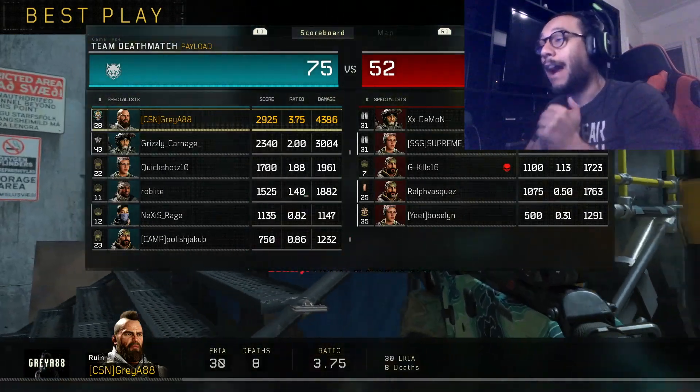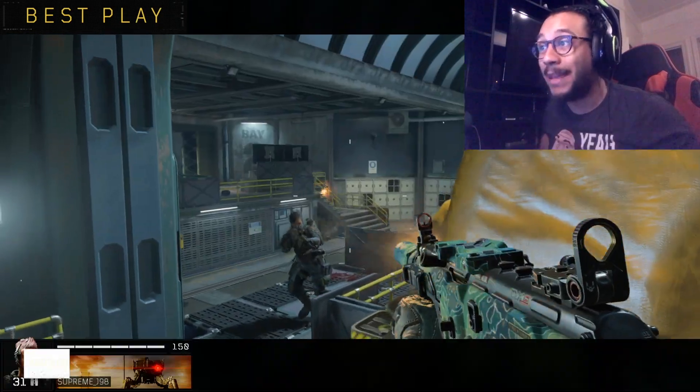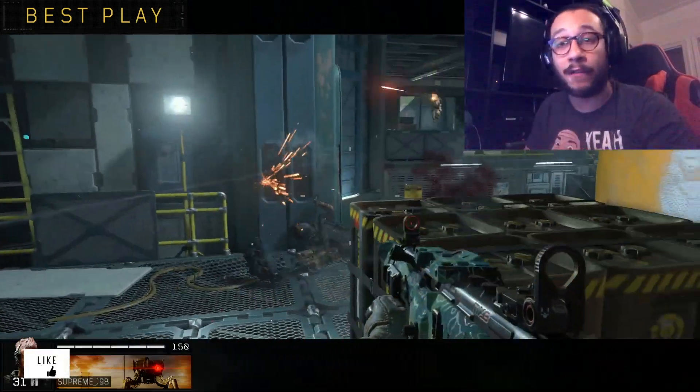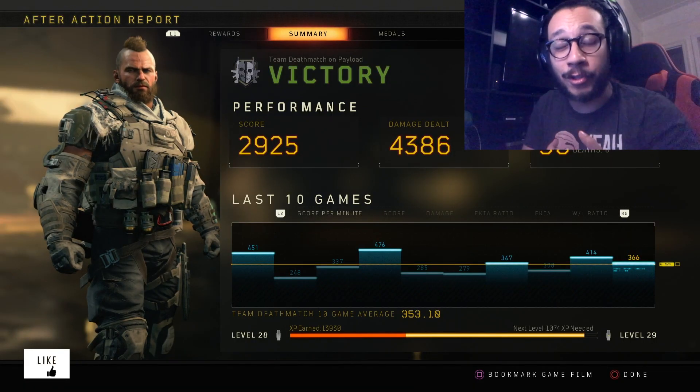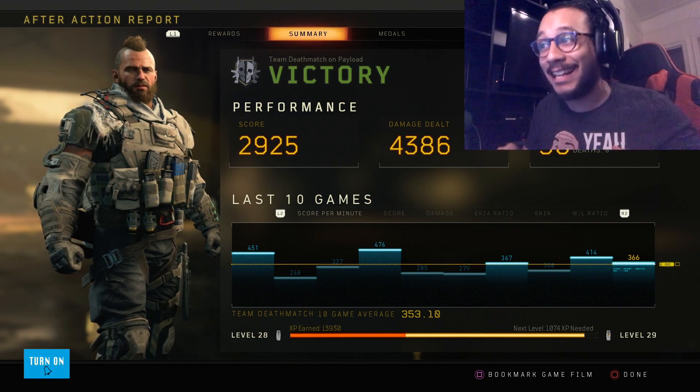30 and 9 — 30 and 8. I'm telling you guys, this class setup is the best way to run the Rampart to make it extremely OP out in the field. That High Caliber 2 and Long Barrel combination — deadly out there in the field.